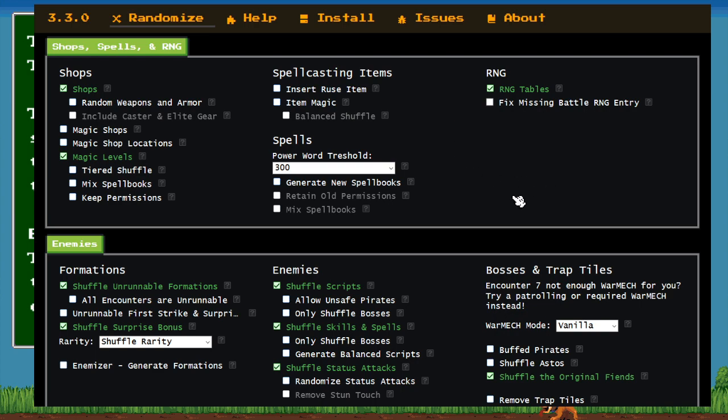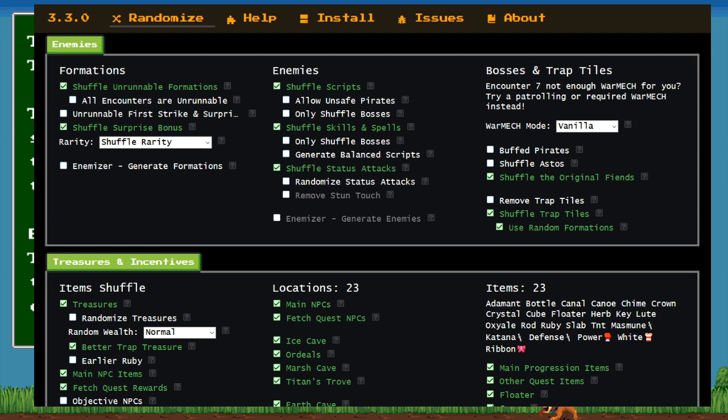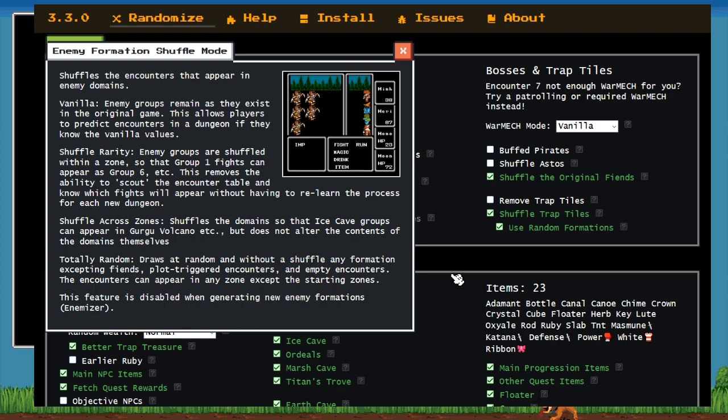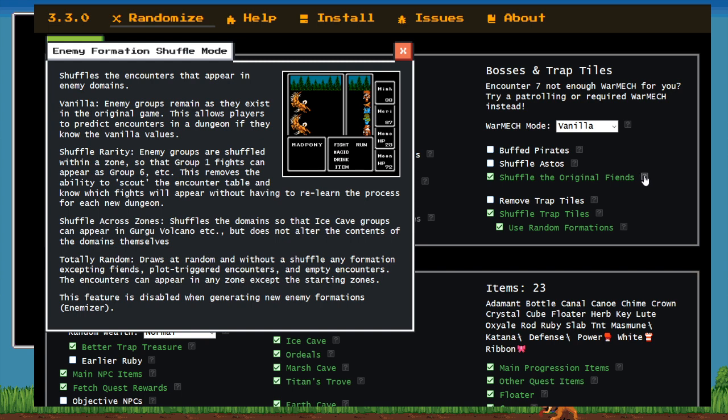Starting out with shop spells, we have very standard magic — level shops are shuffled, RNG table, nothing really of note. Moving down into enemies, nothing too special. But the craziest stuff is a little bit further down: we are shuffling the unrunnables including those pesky pirates, shuffling scripts, skills and spells, status attacks, and encounter zone rarity. However, we're not shuffling enemies between encounter zones. There is one flag on the right that might be a little unusual — do you want to go over what Shuffle the Original Fiends is, Shadowwalker?